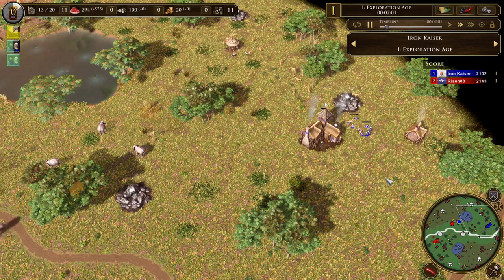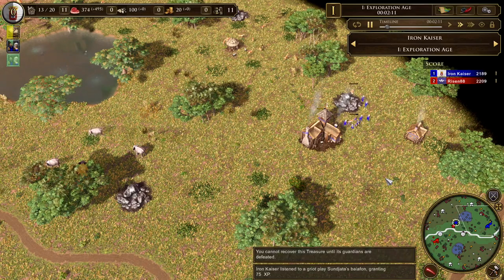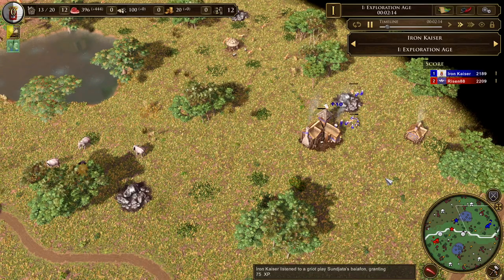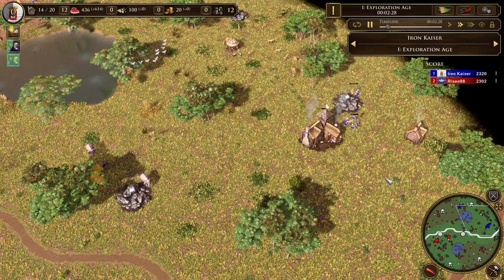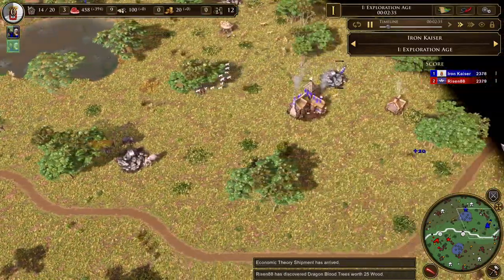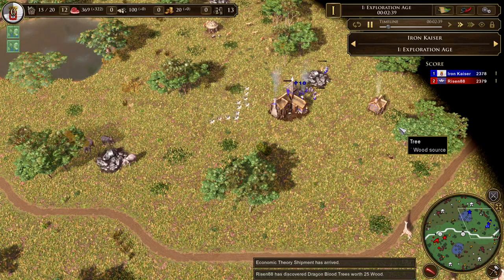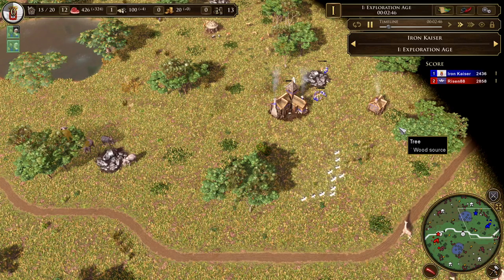In Age of Empires III, with a lot of the meta civs, it is not necessary to build multiple town centers. It's very common to stay on one TC and focus on some kind of rush or aggression. Building multiple TCs may be seen as a boomy strategy, and you kind of have to go out of your way to build those TCs. Portuguese get them for free — and here's the trick. AoE2 players coming into this game aren't that familiar with the deck system and native camps, and all these extra features of Age of Empires III.